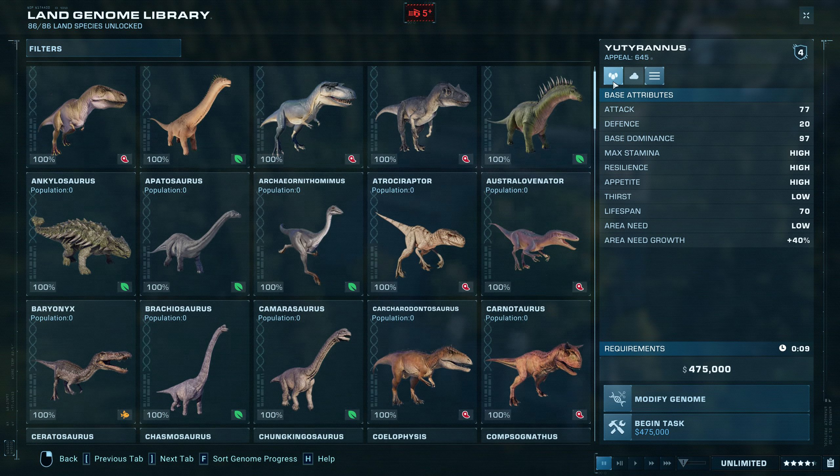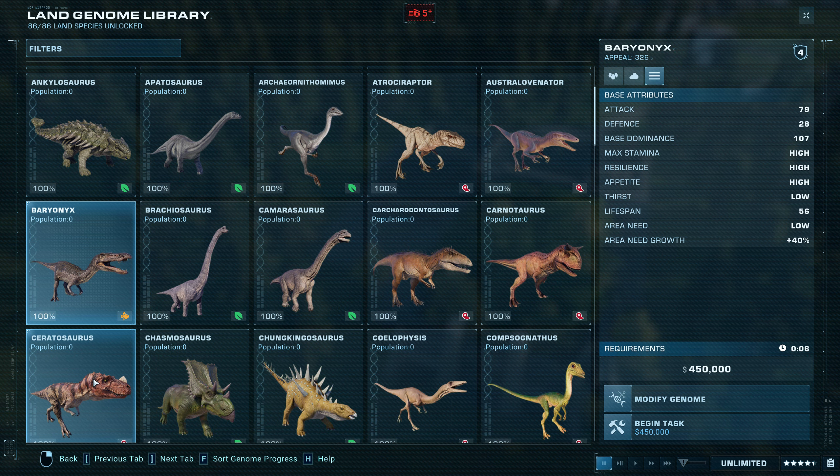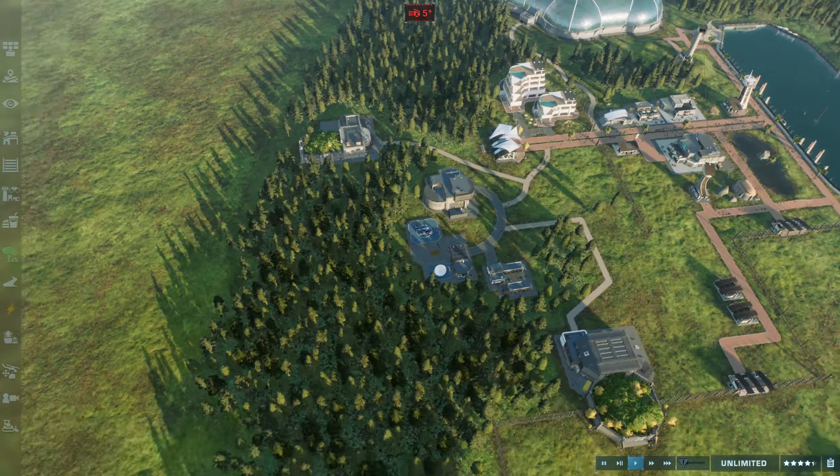97 is actually quite low for a medium carnivore. If we look at similar ones — Carnotaurus is 120, Baryonyx 107, Ceratosaurus 110 — all of these are above the Euteranus. So what it lacks in dominance, it makes up for in fluffiness. Let's go check out that fluffiness right now.